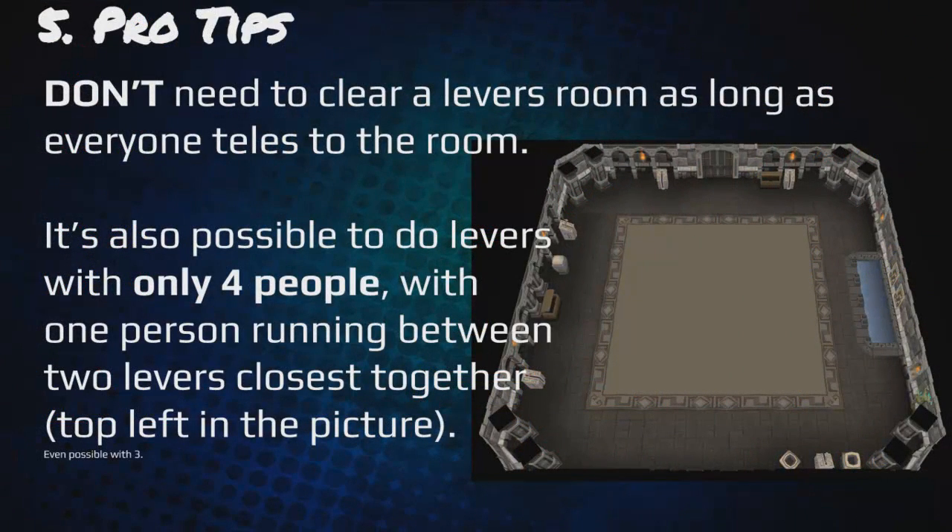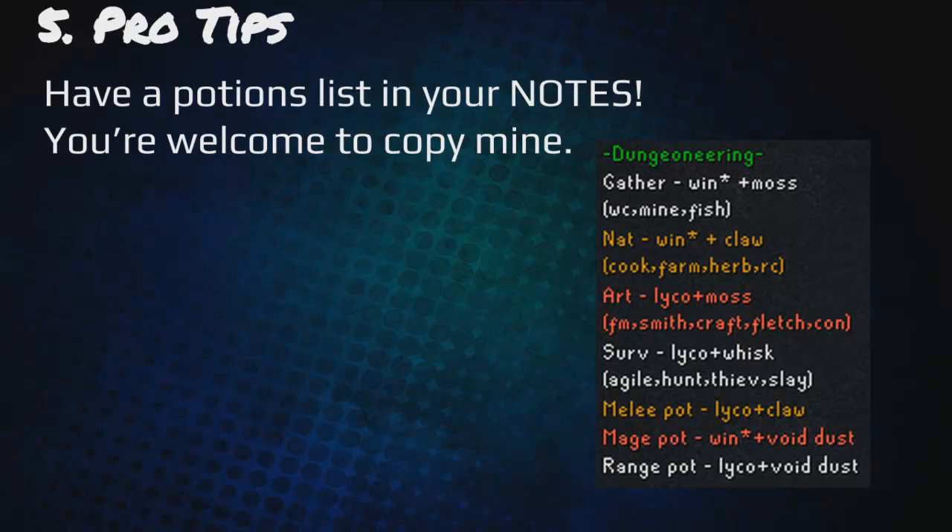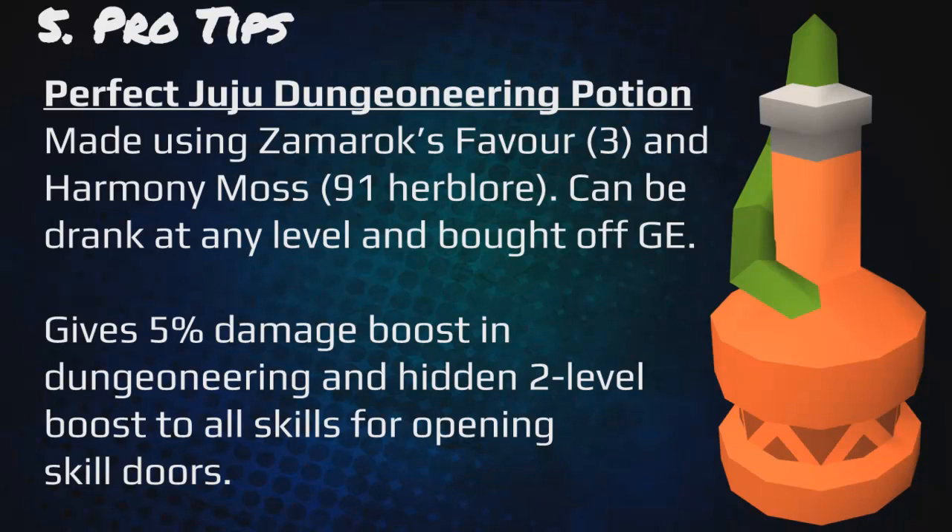You don't need to clear a levers room as long as everyone teles to the room. It's also possible to do levers with only four people, with one person running between the two levers closest together. There's no need to do the whole maze room unless there's a key in the middle — just open the doors that are there. Another pro tip: keep potions in your notes. You can copy the format: Dungeoneering — Gather, Nat, Art, Survive — with the supplies and skills listed. The perfect Juju Dungeoneering Potion is made using Zamorak's Favor 3 and Harmony Moss, requiring 91 Herblore, but it can be drunk at any level and bought off the GE. It gives a 5% damage boost in Dungeoneering and a hidden 2-level boost to all skills for opening skill doors — highly recommended.